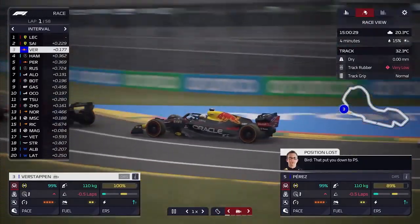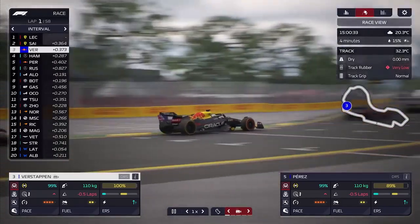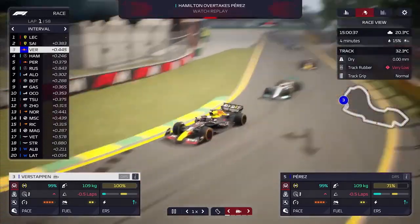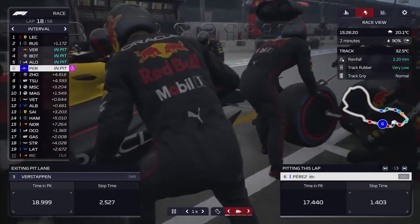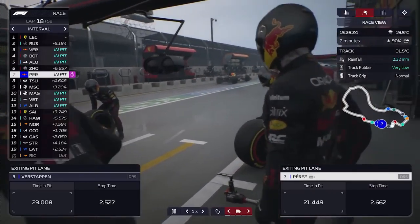Secondly, ensure that the vehicle is secure in all weather and road conditions. You may occasionally have to race in rain, hilly terrain with sharp curves, and elevation changes. You will lose a lot of time and money, as well as the race, if your vehicle crashes. Use pit stops to reduce the risk of accidents and wear on your vehicle, preserving its peak performance.